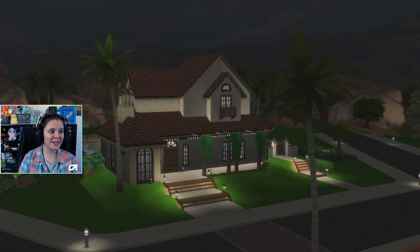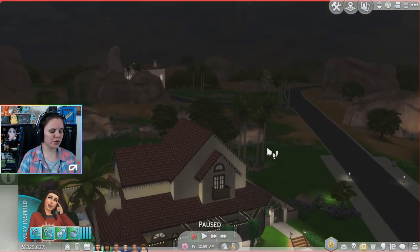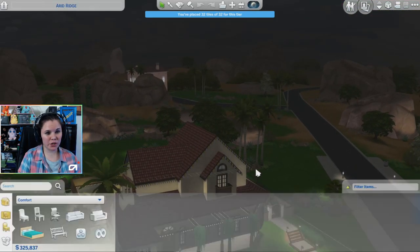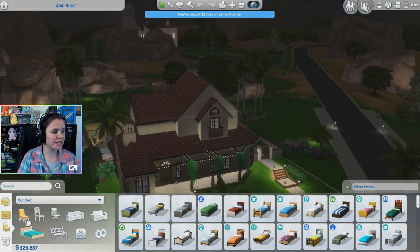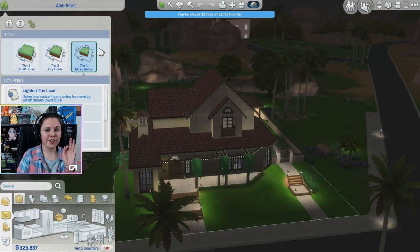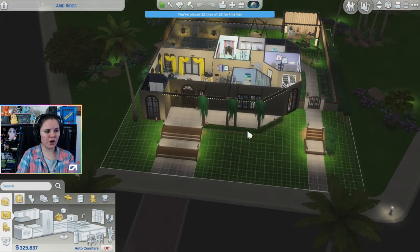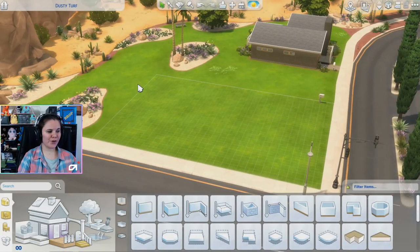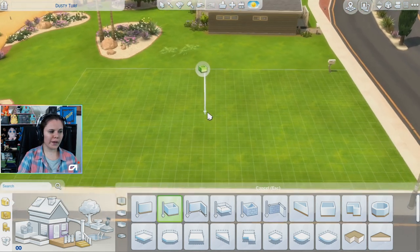I've found it super useful in my 100 baby challenges. What I mean by this house being a regular size house is that it also allows me to have all the benefits of living in a micro home. If you don't have Tiny Living installed, the gist of what you need to understand is - as you can see at the top - you've placed 32 of 32 tiles for this tier. There are different tiers when it comes to Tiny Living: there are three tiers - a micro home, a tiny home, and a small home.